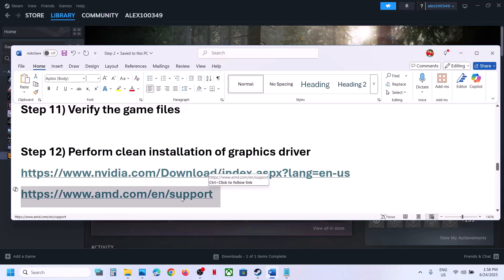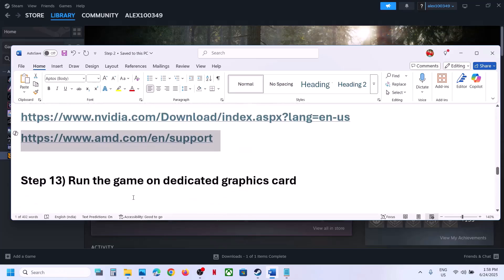For AMD card users, first uninstall the current graphics driver, restart your computer, go to the AMD website, select your graphics card, install the latest driver, restart the computer again, and launch the game.